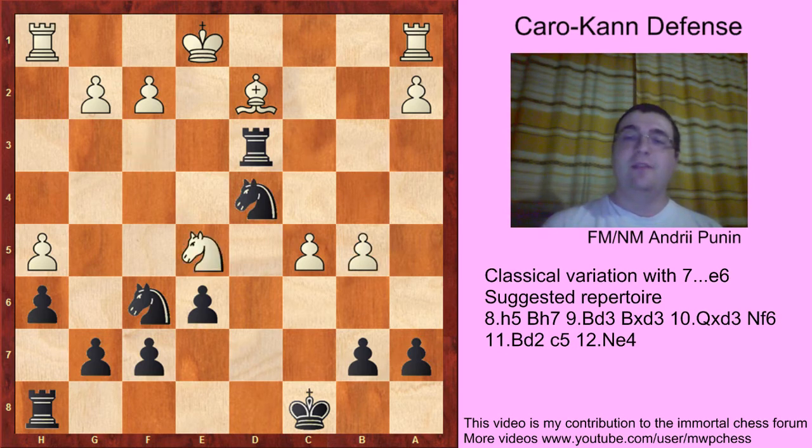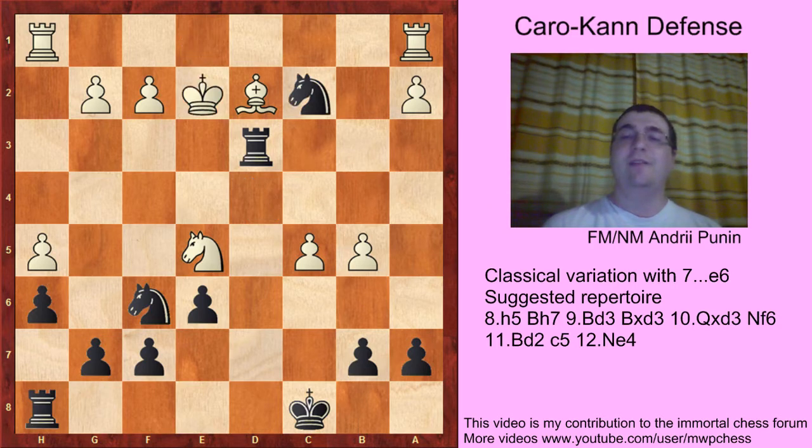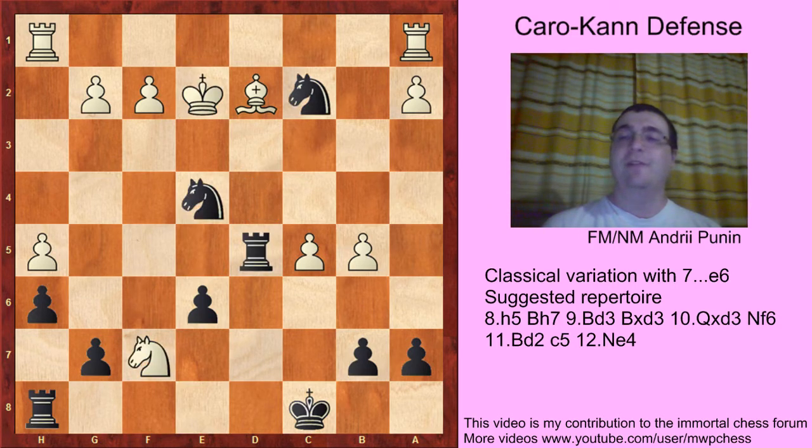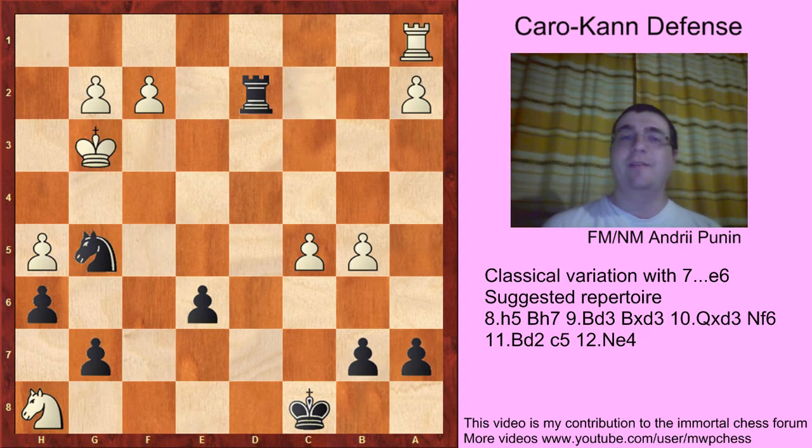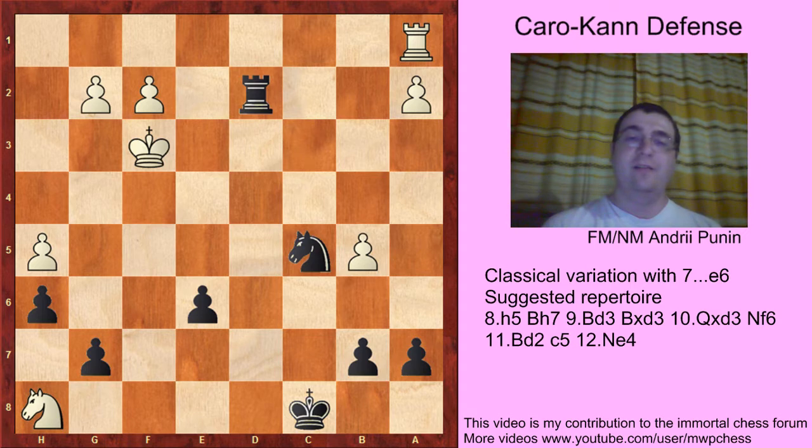And now the tactical madness starts: Nc2, Ke2, Rd5, Nf7 — and a very good move — Ne4, Nxh8, Rd2, Kf3, Ng5, Kg3, Na1, Rxa1, and Ne4, Kf3, Nc5 — and now Black is slightly better. Just look at the knight, b5, and h5 pawns.